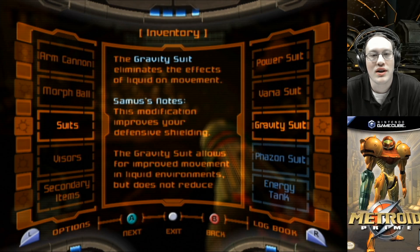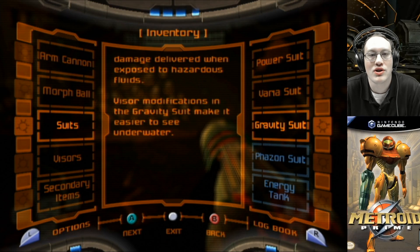The gravity suit eliminates the effects of liquid on movement. Samus' notes: this modification improves your defensive shielding. The gravity suit allows for improved movement in liquid environments, but does not reduce damage delivered when exposed to hazardous fluids. Visor modifications in the gravity suit make it easier to see underwater.